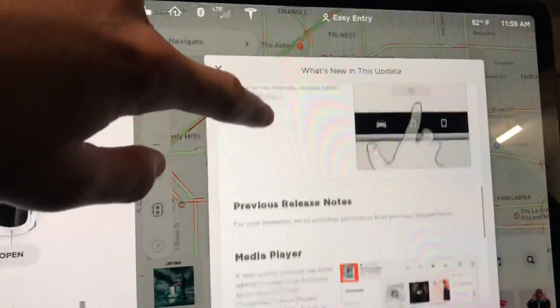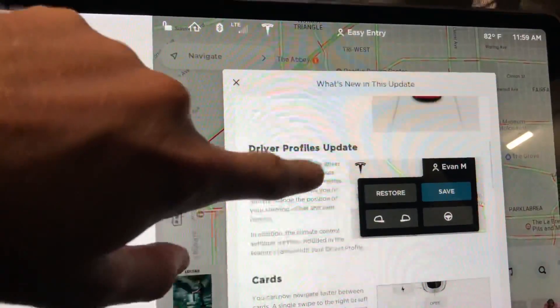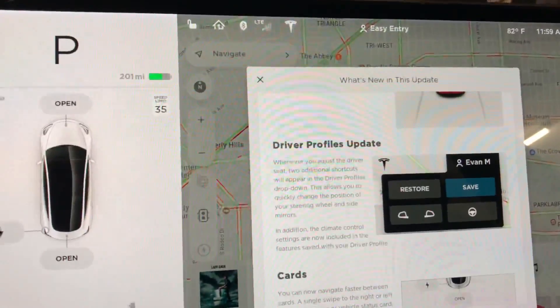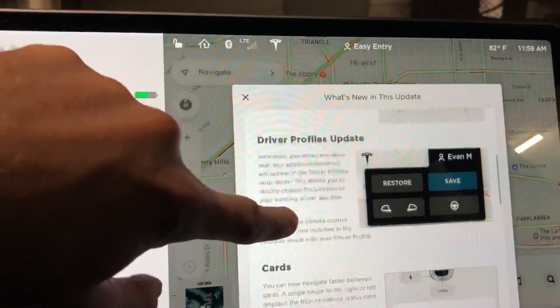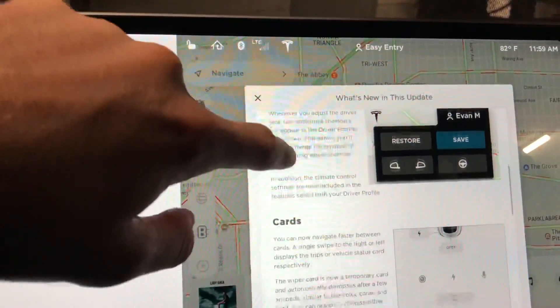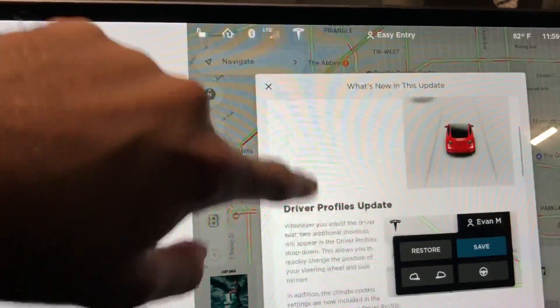Those are our updates. The rest are previous release notes. In regards to previous release notes, this driver profiles update was in the last update — they just did not have it in the "what's new" category; they had no mention of it in there.